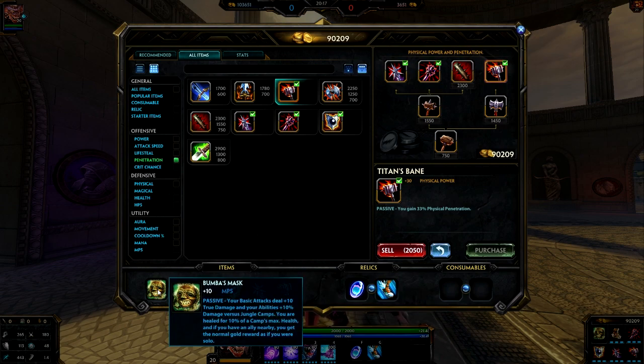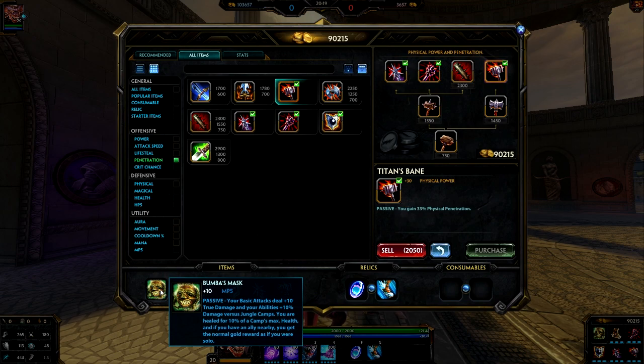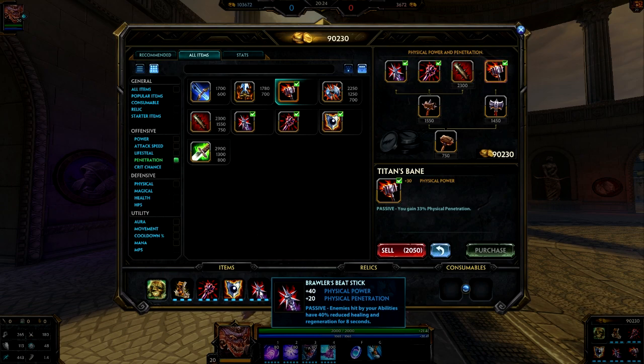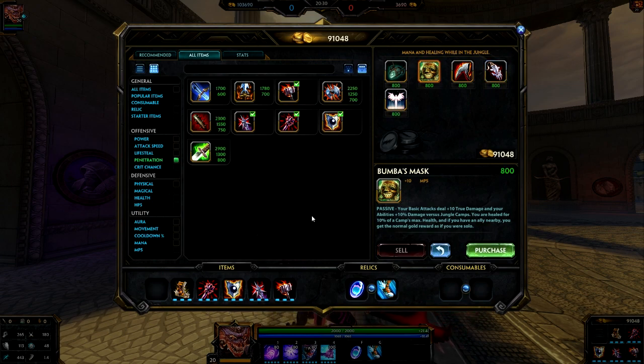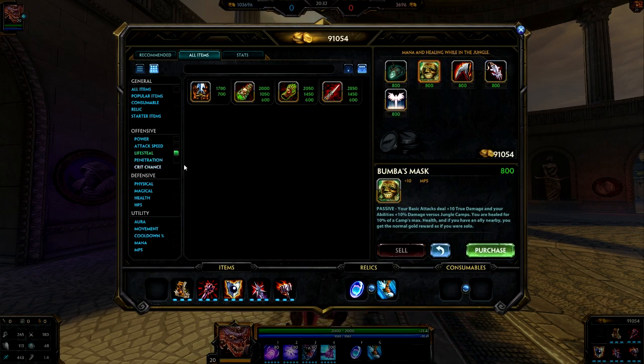With the starter item, sell it whenever you feel like you don't need it and it's not making a huge impact — maybe around the fifth item slot. You can sell it and get some gold back for a Brawler's Beatstick, Hydra's, or whatever you may need. By that point, you definitely want to sell your starter item and replace it with something better — like Bloodforge or Hydra's Lament.